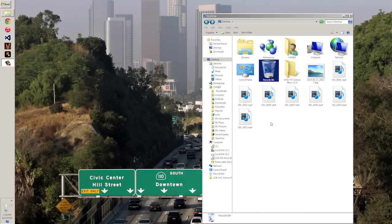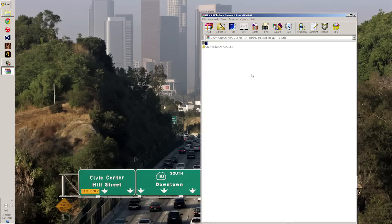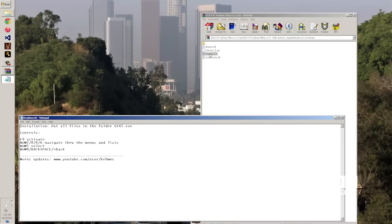To install this menu you're going to have to navigate to the link in the description and download it. Once you download it, you use WinRAR to open it — I'll put the link for that download as well. You have to install that and then open the file with it. Once you open it, it'll open up a folder. You go in that folder and there are three files. The readme will show you the controls, which are F9, numpad 2, 8, 4, and 6, then backspace to go back, Num0 to go back, and 5 to select.